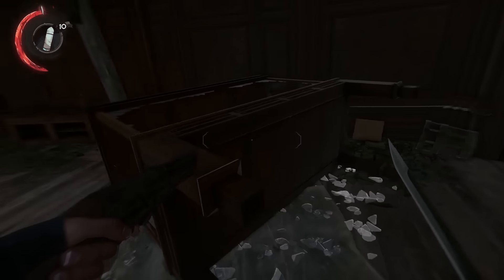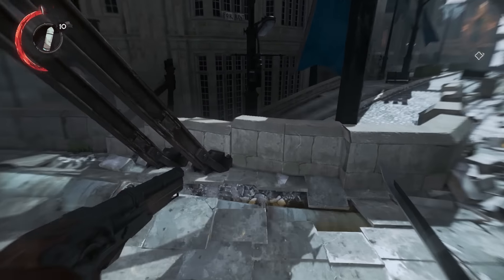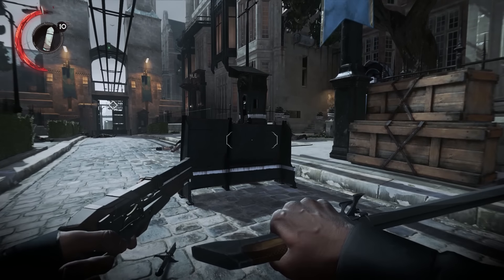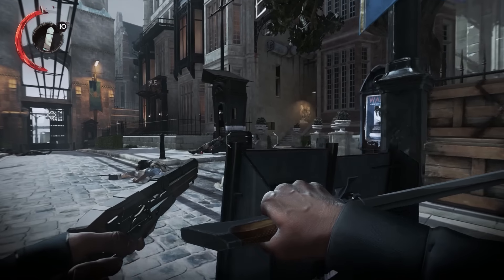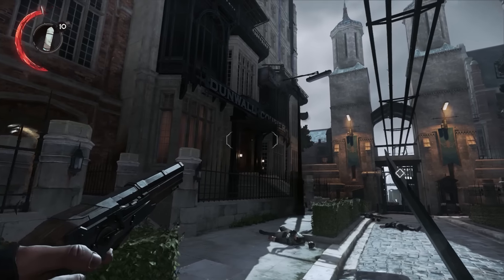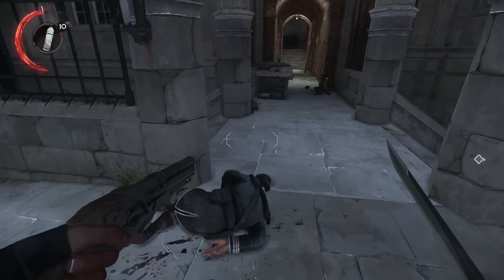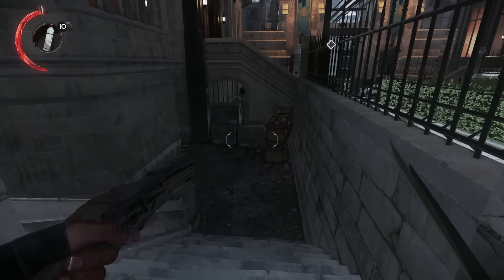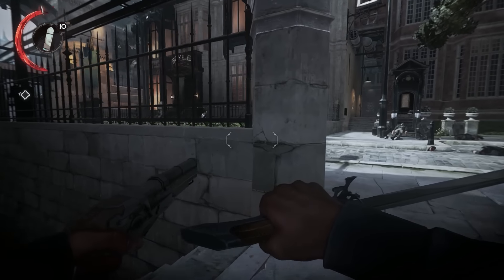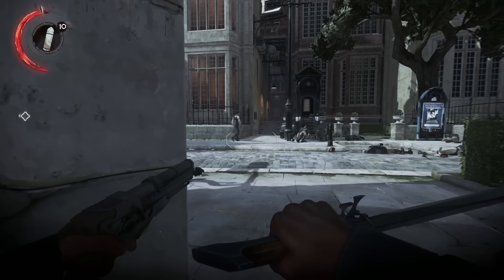Now we can head into uncharted territory, which is basically all this. Dunwall Courier — okay, this is a courier building. These side routes you would use if you were one of those stealthy types. No way — the guy's walking around like, 'No way! All these corpses! What? That can't be right! Man, these corpses stink!'